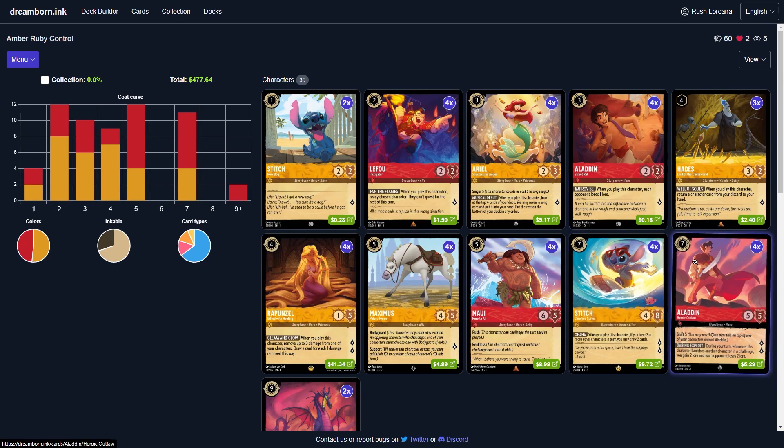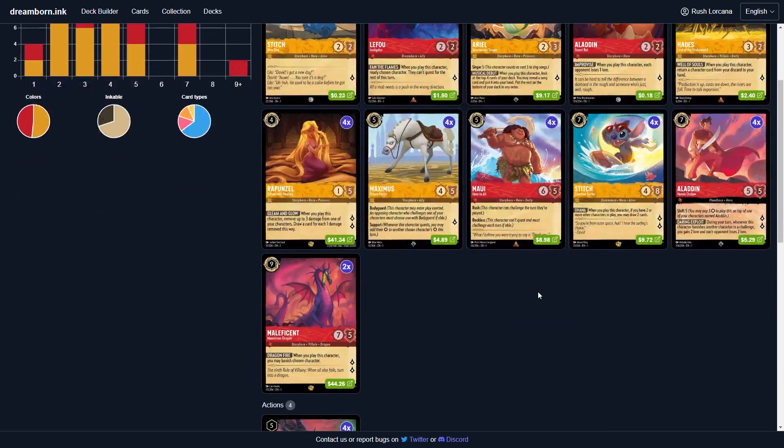Four of Three Drop Aladdin, to help you shift into Late Game Aladdin. We're running three copies of Hades to help grab removed characters or Whole New World characters that have been discarded out of your discard and put them back into your hand.